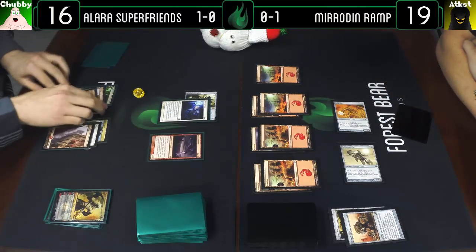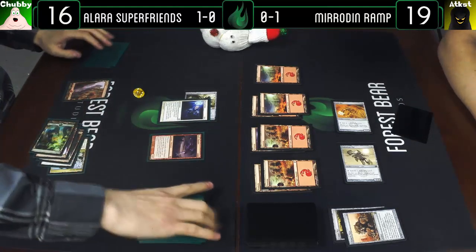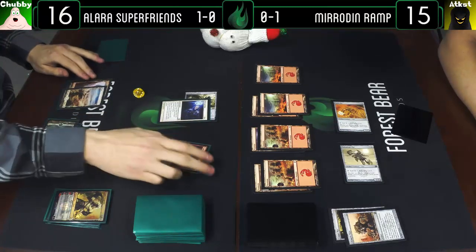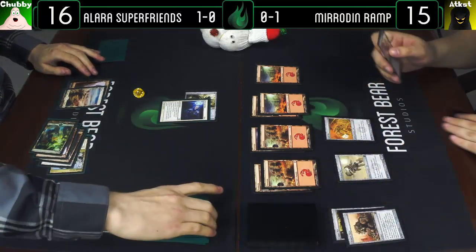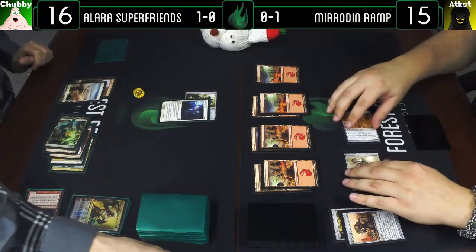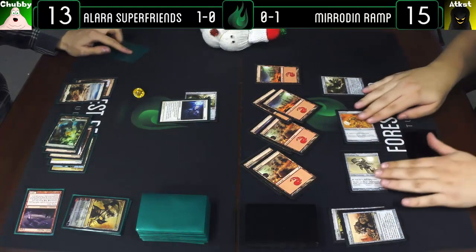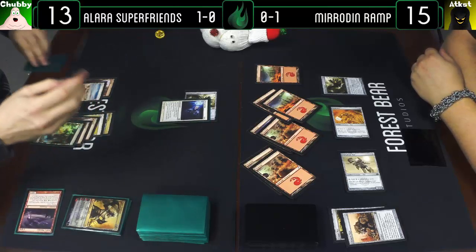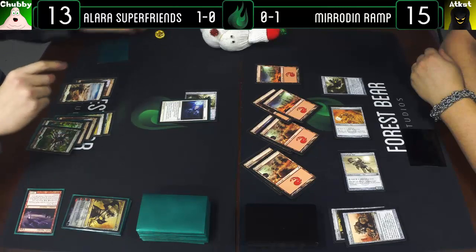I'll unearth a Hell's Thunder, attack you for four — puts me to 15 — play a Plains and pass the turn. Exiling Hell's Thunder. Attack you for three — I go to 13. Six mana — enter go. Draw a card, play a Forest and pass the turn.